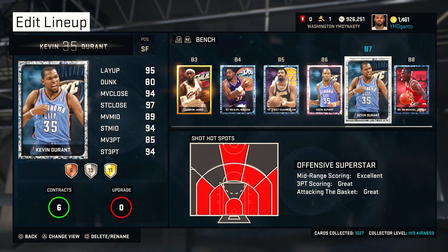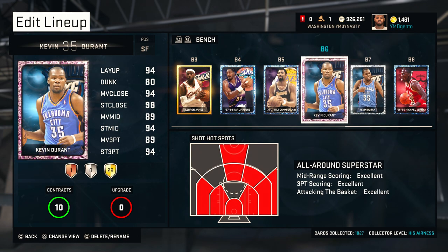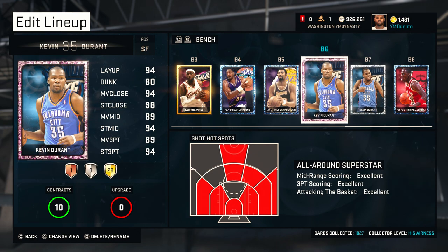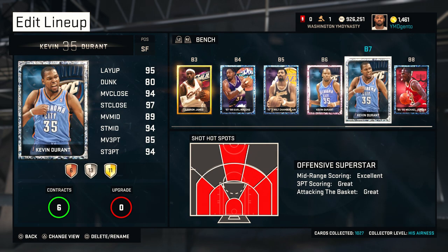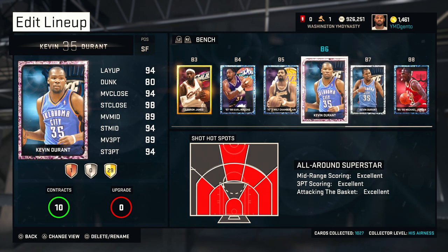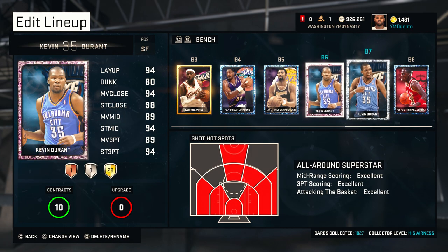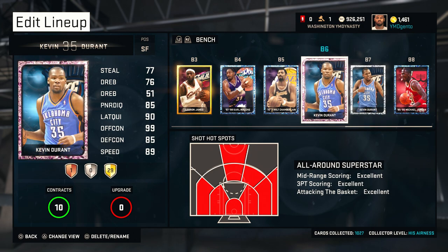Look at this - he has a 95 layup while pink diamond has a 94. He has a standing close of 97 while pink diamond has 98. Stats are just lowered by just a little bit. The three point shots are the same. Pink diamond has an 89 moving while regular diamond has an 85. Stats aren't really that different.